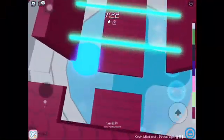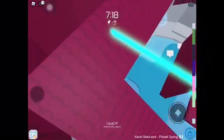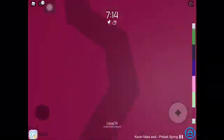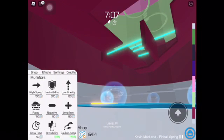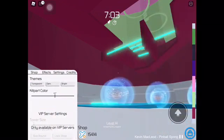Hey guys, welcome back to another video. Today I'm going to show you how to change the kill part on Tower of Hell. You might be wondering what is the kill part — well, they are the things that kill you. As you can see I've got mine as mint green, and you can basically change them to any color you want. They're the glowing things that normally kill you when you touch them.